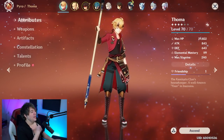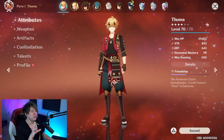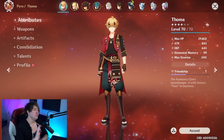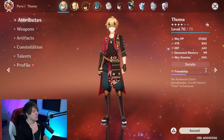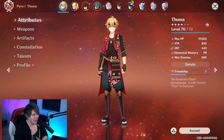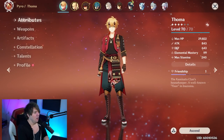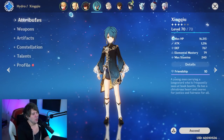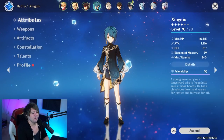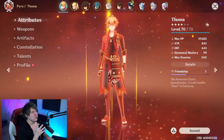To settle it: Black Tassel means energy recharge sands; Favonius or any energy recharge weapon means HP% sands. You'll end up with stats like sub-30k HP at level 70, which is solid. Thoma will be able to shield through a lot out there - we've been doing Floor 12 with him and the shield just stays up. A lot of team compositions work well with this character. One of his best teammates is Xingqiu.